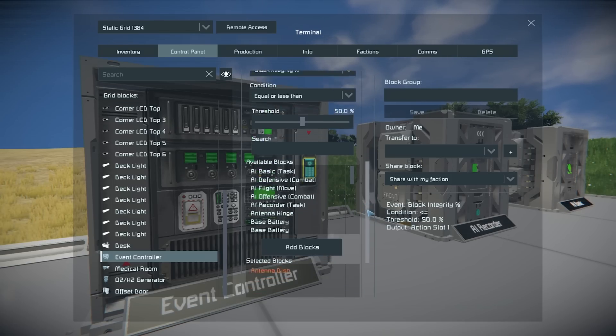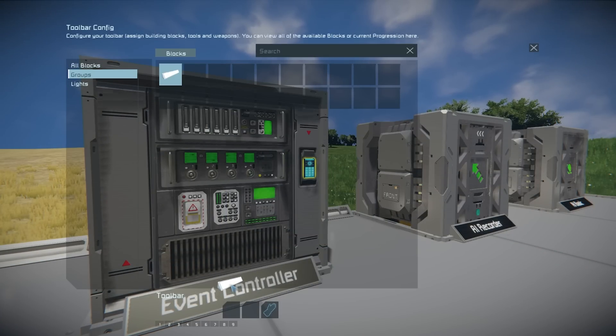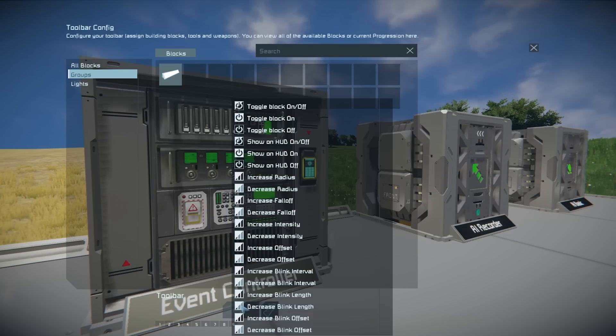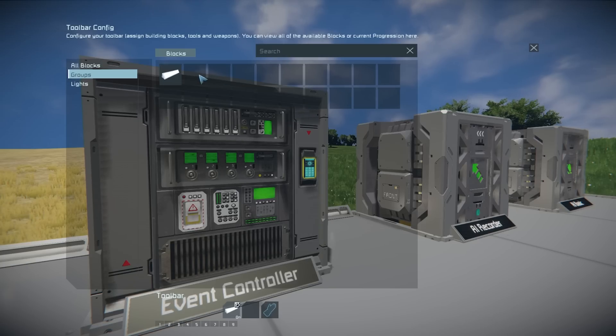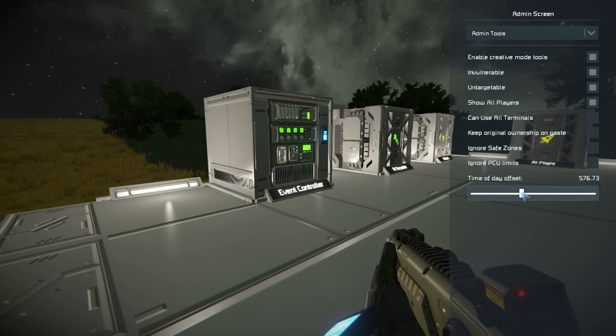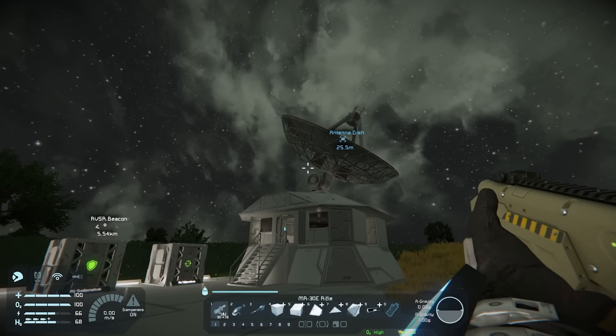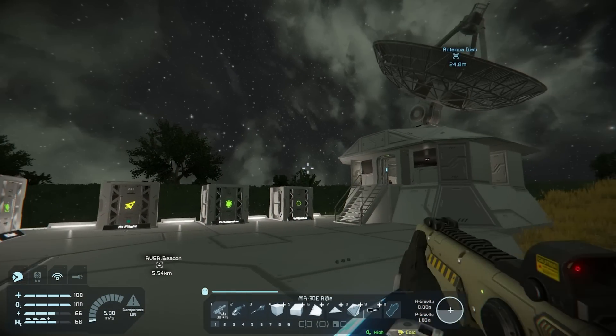So my antenna dish — let's add the block there. Let's select our actions. What I want to happen is I want this set of lights — we'll just straight up turn them off. Let's say that it's nighttime right now and we want it so that our base is going to go completely dark if that thing gets destroyed, or actually just damaged a little bit.